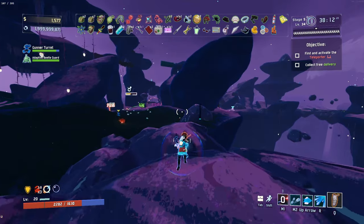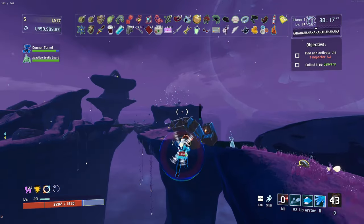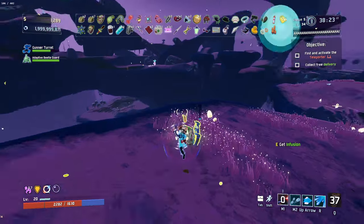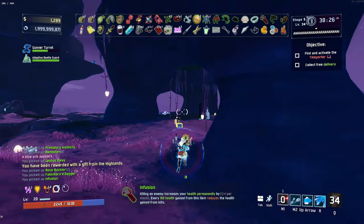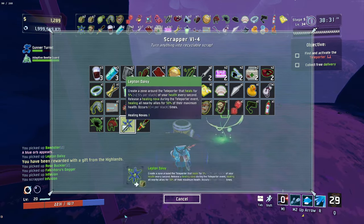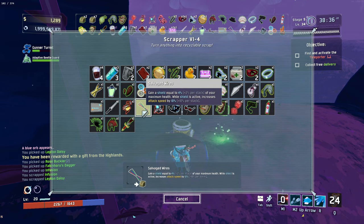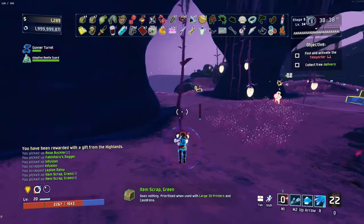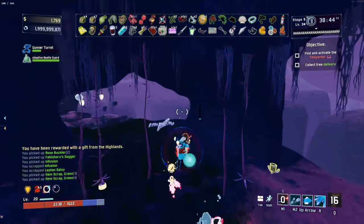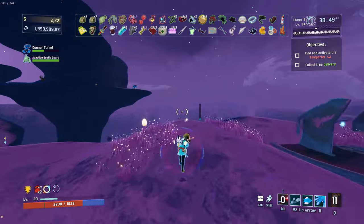I think we're good to go. Let's just go back to that scrapper that was at the teleporter and quickly utilize that to get rid of a few of the things we just picked up. Infusion — actually, is infusion that good for us right now? I don't really think it is. So I'll scrap infusion and that one too. Boss time. There's my shipping request form — I can do that after the boss though.